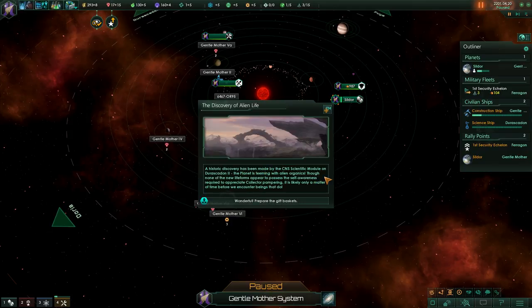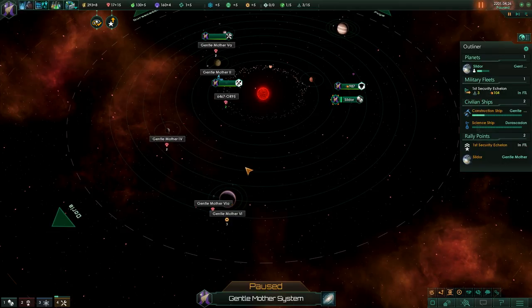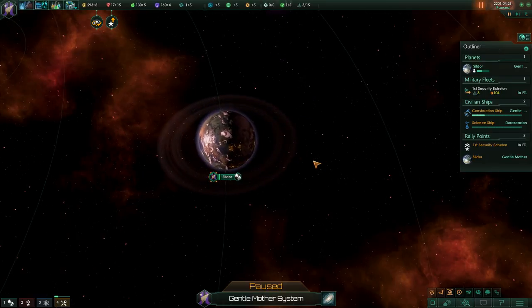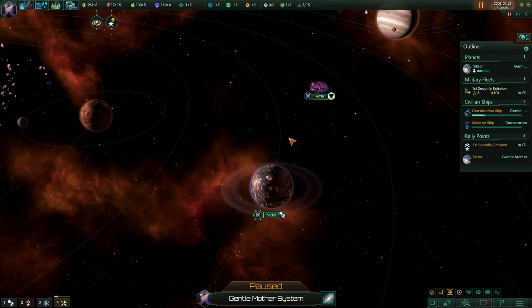Our leader has gained a level — very good. And we've discovered alien life! Prepare the gift baskets, because we're the rogue servitors — that's what we say. A historic discovery has been made on Durescodon 2. The planet is teeming with alien organics, though none of the new life forms appear to possess the self-awareness required to appreciate collector pampering. It is likely only a matter of time before we encounter beings that do. More organics to pamper — or rather, more organics to put to sleep and send to paradise.